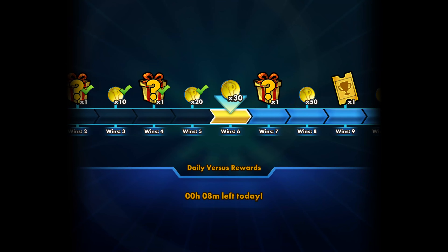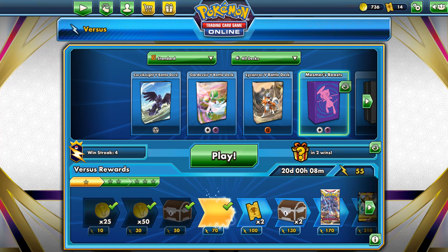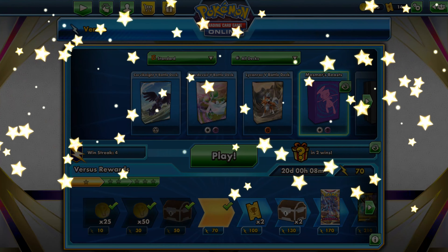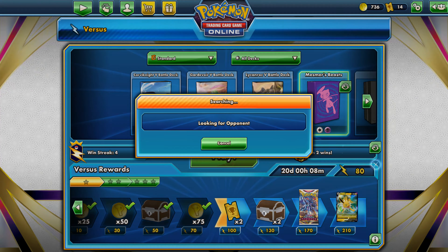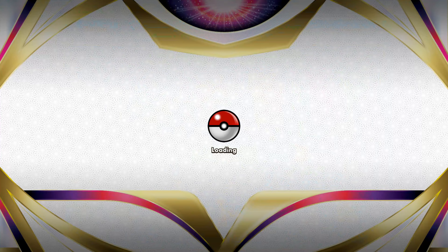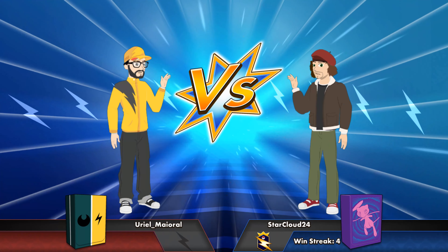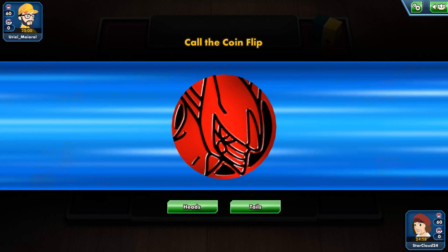Perfect, that's another one. I think that makes our four-win streak — might be our record for the amount of win streaks we've had. Nice. We are climbing it, we are going to get that Jolteon soon. Alright, let's do another one. Yuriel Mayoral — Electric/Dark type with some EV coin pointage. This could be pretty scary because our Psychic type is definitely weak to Darkness usually.